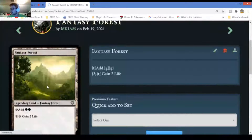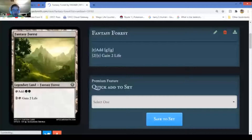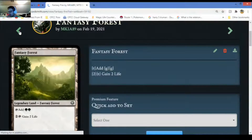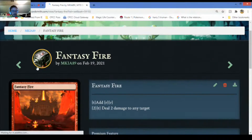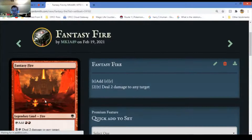We actually have Fantasy Forest - that's the last one of these lands. It adds two red mana or two of some color mana. You tap it for two and get to do some ability - for example this one gains two life. Fantasy Fire deals two damage to any target - not going into that for reasons just discussed.